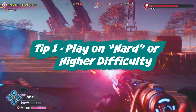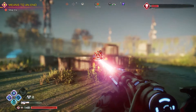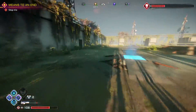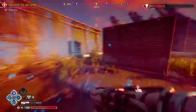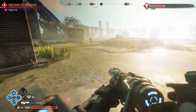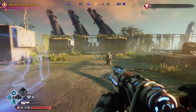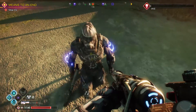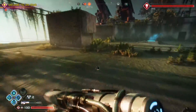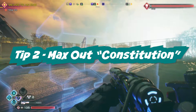Tip number one: play Rage 2 on hard or higher difficulty — nightmare, ultra nightmare, or whatever you feel up to. Rage 2 was designed as an open world game and one big mistake id Software made is they made it way too easy on normal, where it's easy to get over-leveled. Rage 2 really shines on higher difficulties where you're forced to use overdrive and combo your different nanotrite abilities and weapons.